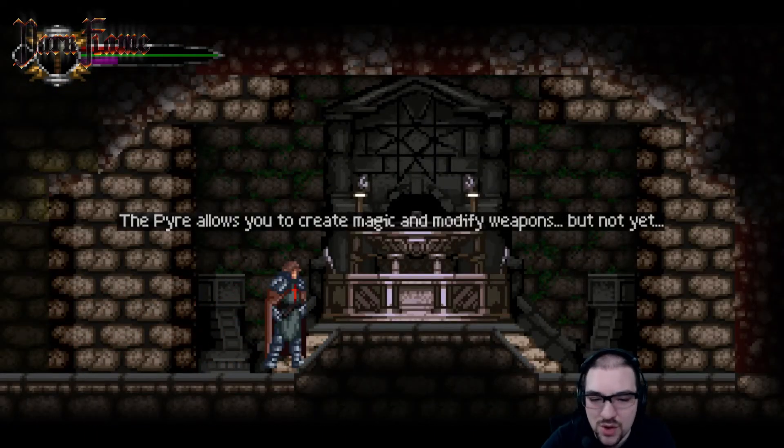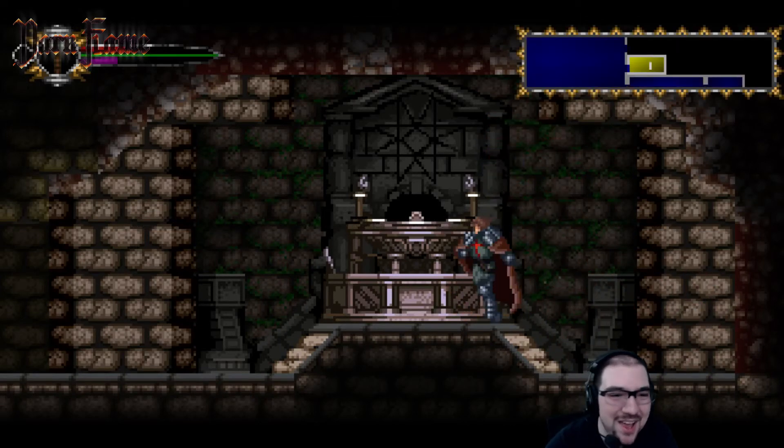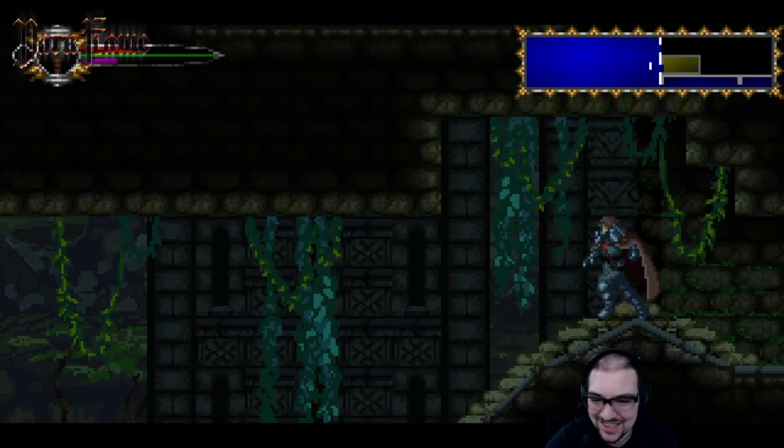The pyre allows you to create magic and modify weapons, but not yet! But I need health right now — where's my health point? Come on, guys! I'm going to die. That whole stretch, nothing.